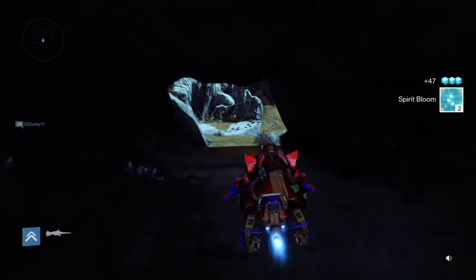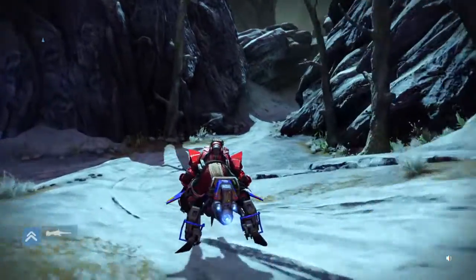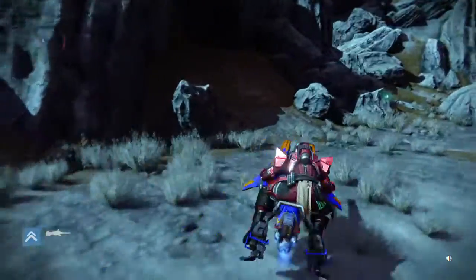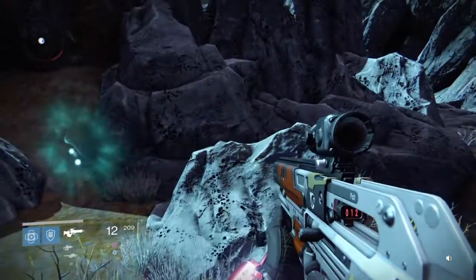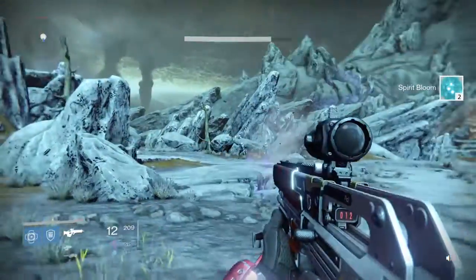You can see where they're hiding right around the corner. A lot of videos tell you to come all the way down here, but you don't need to. Spirit blooms are sometimes transparent — they're difficult to see.